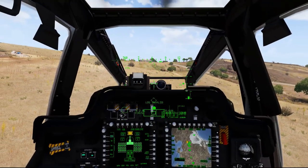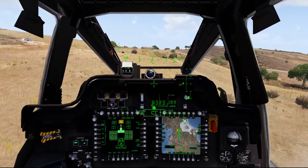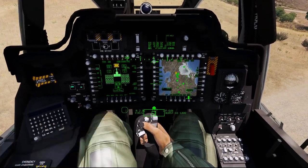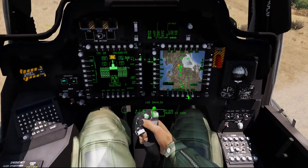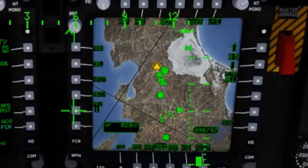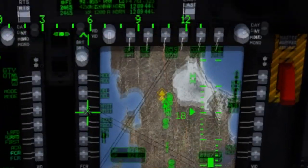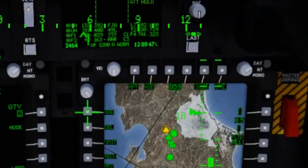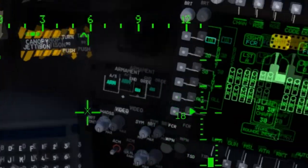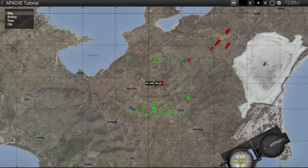The third method of prioritizing targets is using Priority Fire Zones, or PFZs. To do this, I first select the PFZ button, which now shows PFZ1 selected. I'm going to click Add, and down in the bottom corner it says PFZ1 activated.